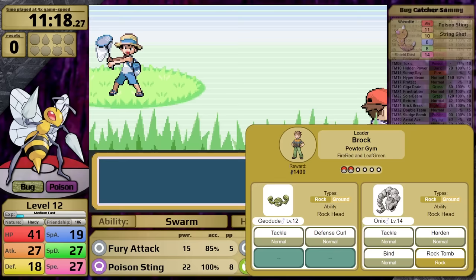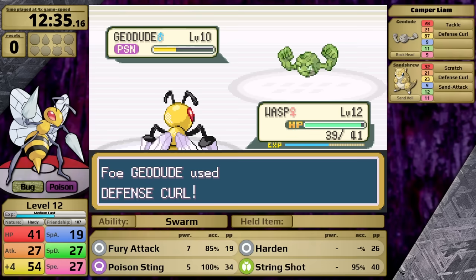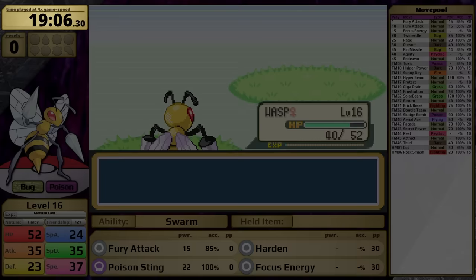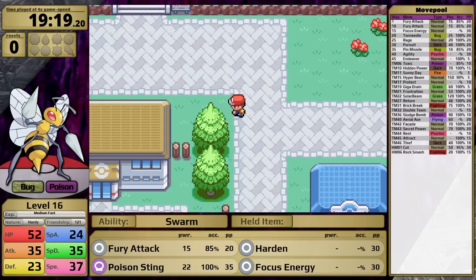Brock's Geodude only knows Tackle and Defense Curl, but that's not the case for Onix — it has a much better set compared with its Generation 1 counterpart: Tackle, Bind, and Rock Tomb. At level 12, I head into the gym to face Camper Liam. He has a level 10 Geodude, which is a great litmus test to check if I'm ready for Brock. The answer is obviously no — the Geodude takes forever to knock out, so I need to do more grinding. I don't think Beedrill is going to do this under level 20; I think I need the same type attack bonus neutral damage of Twin Needle to be victorious.